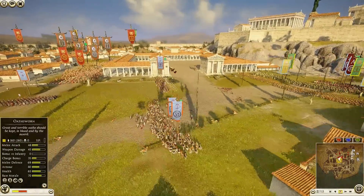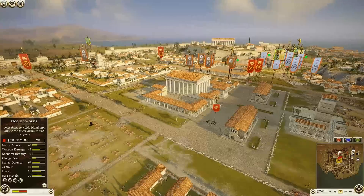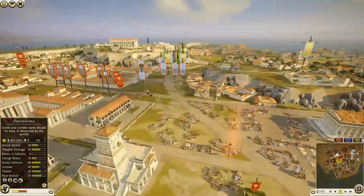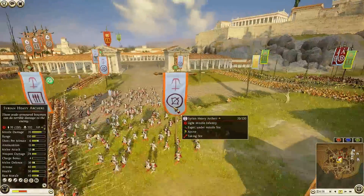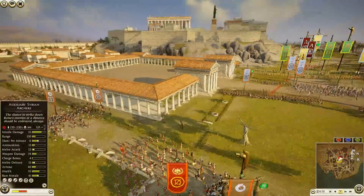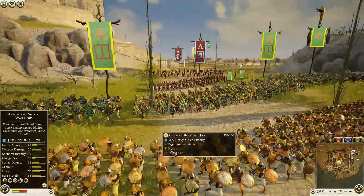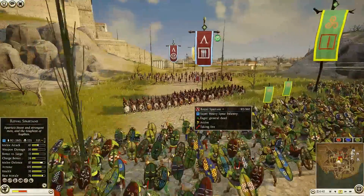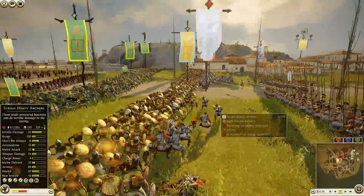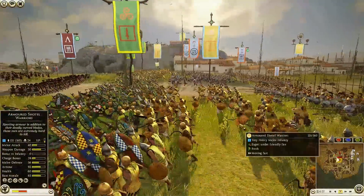There's still a lot left for the attackers — that other unit of Noble Swords is coming in, a lot of attacking forces remain. Syrian Archers are now making their way over to be the front line troops. The Syrians for Rome are firing away onto the Armored Shotel Warriors, and then firing back here into the Royal Spartans. The front line has now attacked, Syrian Archers made their way forward, Pikes have made their way forward, and Cush is going to fall back.